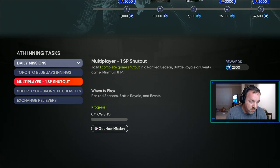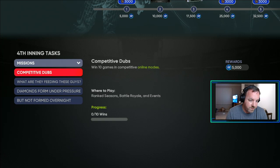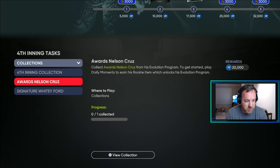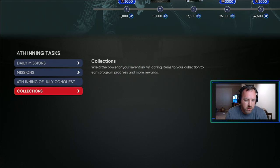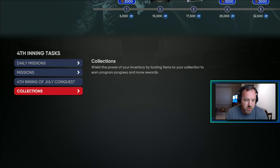Ways to get XP: Conquest, daily moments, daily missions, exchanges, innings, and missions listed here. Collections as well — once you do the daily moments and collect Nelson Cruz and Whitey Ford, you can put them in. If you have all three of the third inning boss program, you can put them in for about 50K. Showdown will be here later, another Conquest map later, player programs later — so there'll be multiple ways to gain XP through this program. Just grind it and kick butt. Go after that 650K XP so you can get that pack.